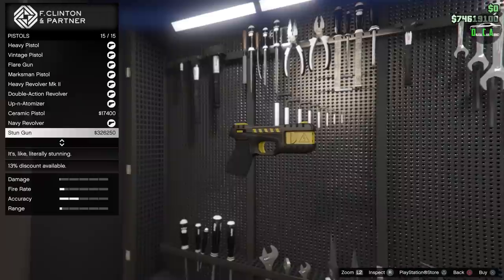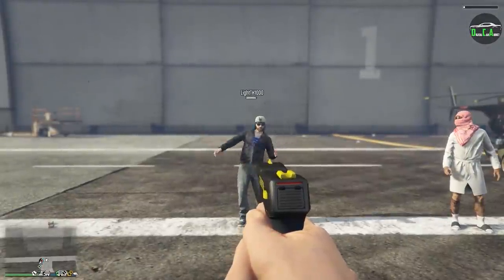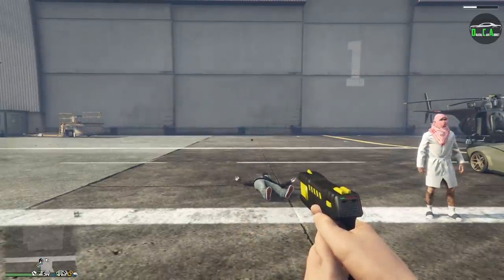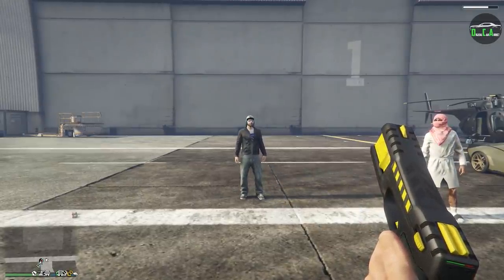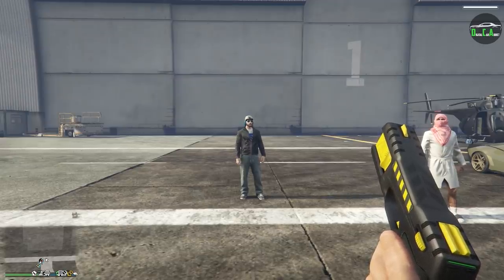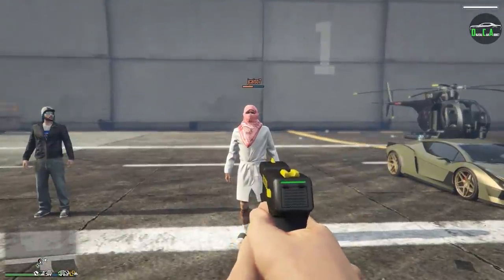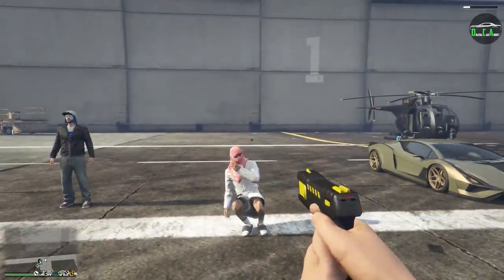First, we're going to start off with the Stun Gun. The gun costs $330,000 in-game. It does what you expect it to and stuns players for a short amount of time — about 6 seconds. However, the gun takes about 12 seconds to recharge, which is way too long. Definitely the biggest downfall of this weapon. And the reload spam trick by switching to a different weapon does not work on this gun.